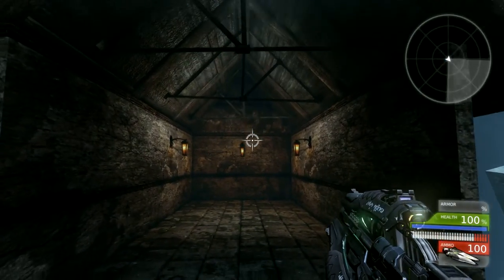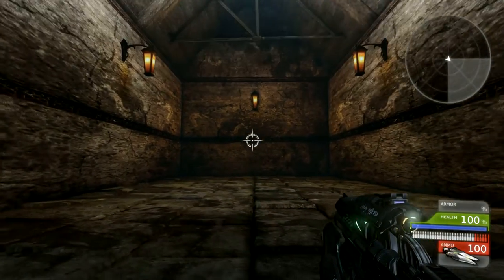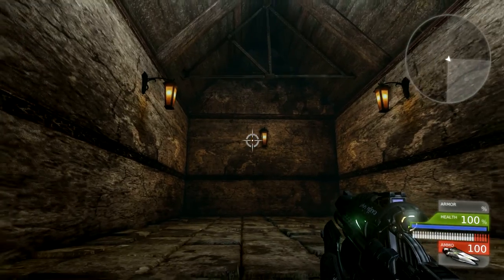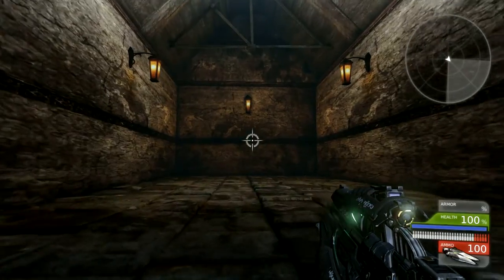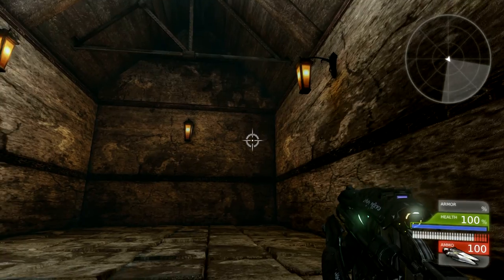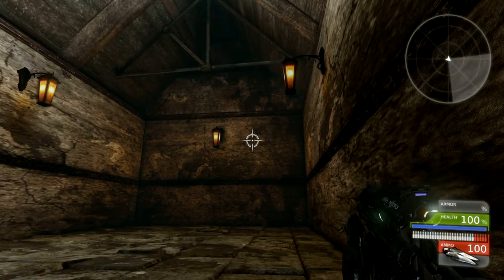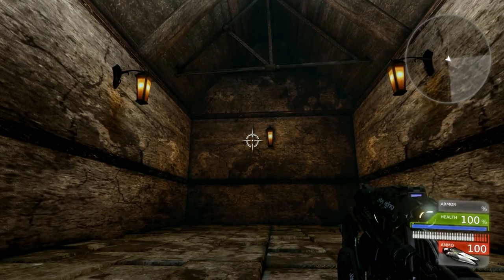I used most of the static meshes to create this room right here — static meshes for the lamps — and the lighting you can see is orange. If you move back and outside you can see that the lighting is from the moon, but inside is actually lighting from point lights on top of each of these lanterns.